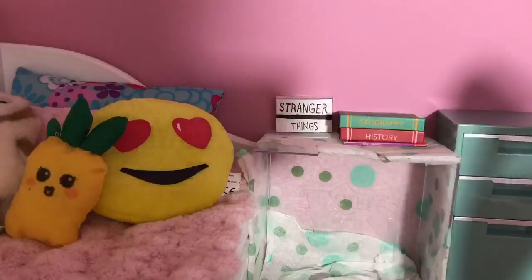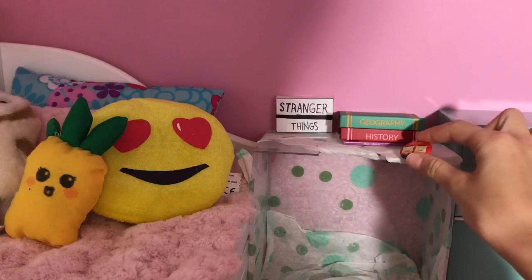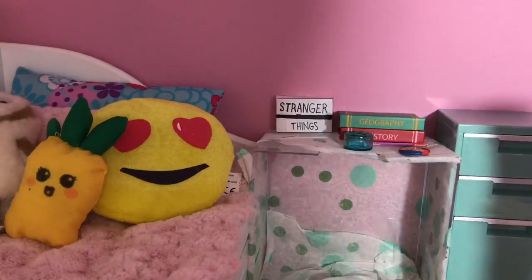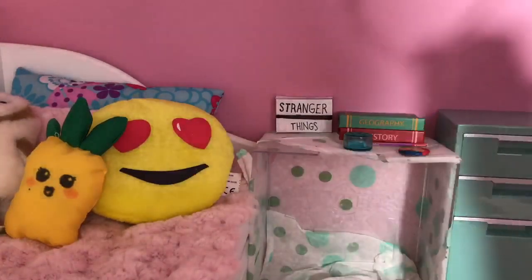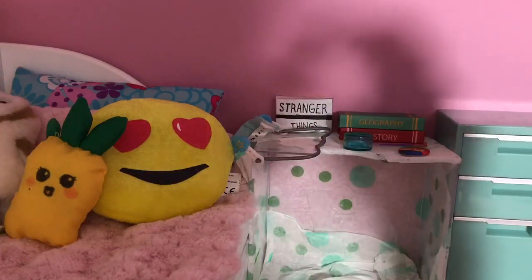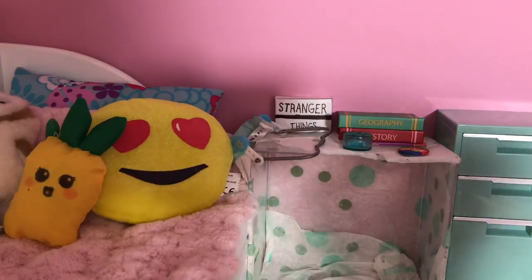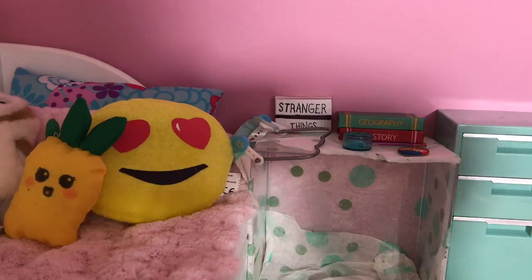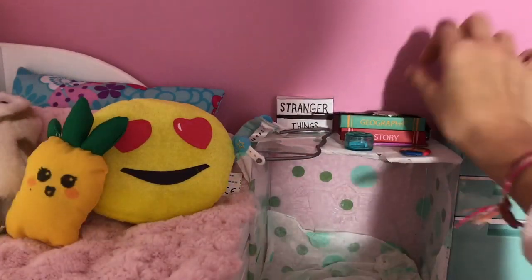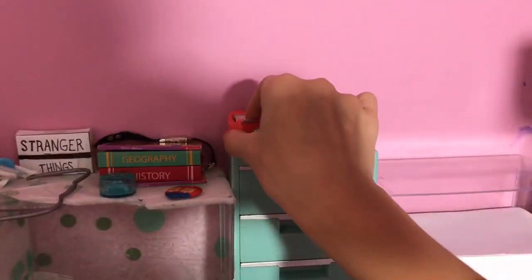Then I'll put a little Stranger Things poster. So now I'm just going to put some other decorations — like this little uppy pinny thingy. And then here we have this retainer for her braces. Selena does have braces. And then her little mouth guard, because why not. And for all the posters, I'll be printing those out at the end. There's one thing I forgot — just this little watch.